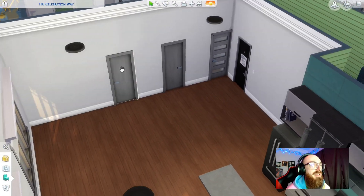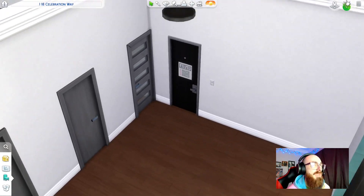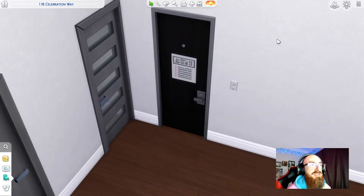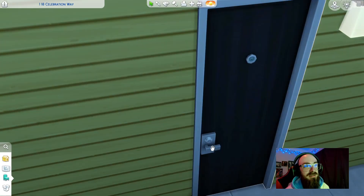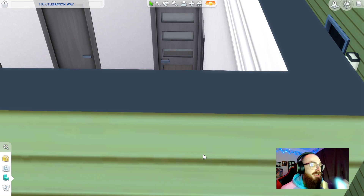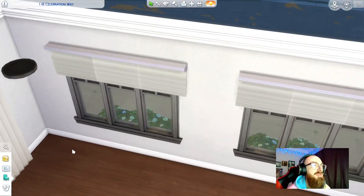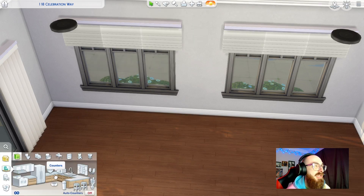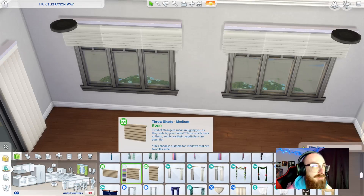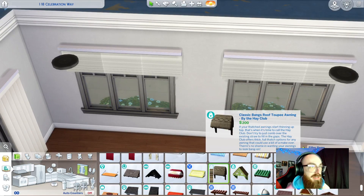I also went through and I added doors. I decided on these doors — this one I think is from the University pack. I just like that it has little people on it, and on the outside it actually has a little lock. It's pretty cool. I also went through and added blinds to all the rooms. I used these things that are from a kit.